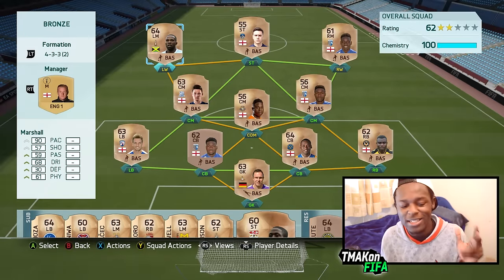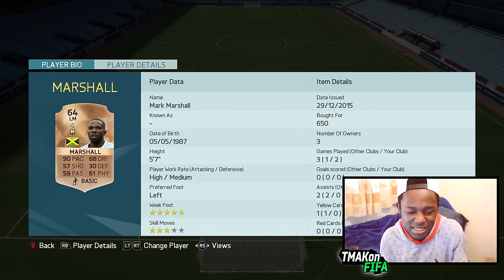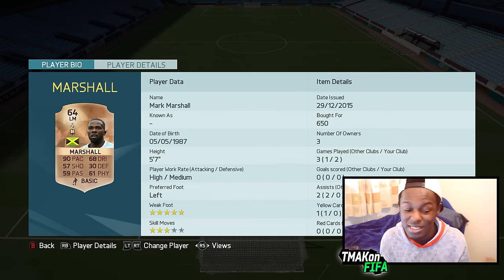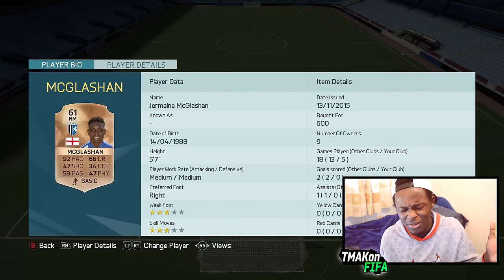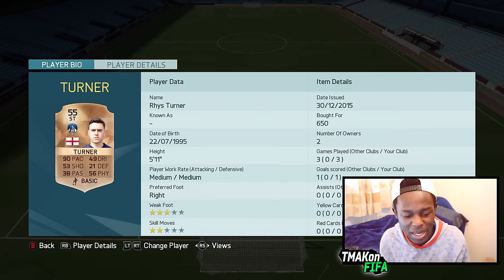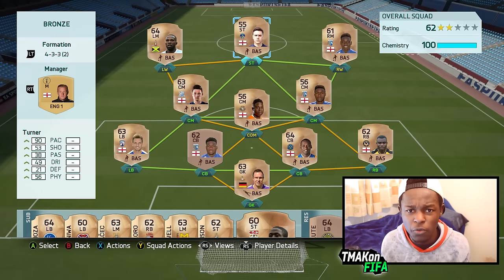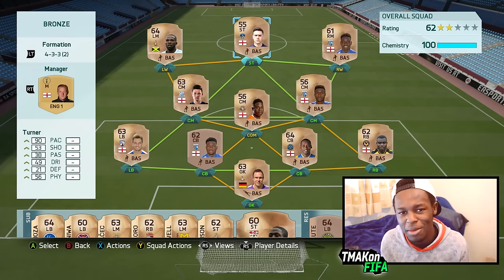Now this is where the pace really starts to kick in. We have Marshall the Jamaican — 90 pace, 68 dribbling, he's not the tallest, but he's got 5-star weak foot and only cost me 650 coins. On the right side, we have Jermaine Maglashan — 92 pace is the only thing he's got going for him, which is why I've got him on that wing. And up top, we have Turner as a striker — 90 pace, and pace is all this guy has. Nevertheless, this is the full team. It's fairly sweaty to be honest and it'll give most gold teams a run for their money.